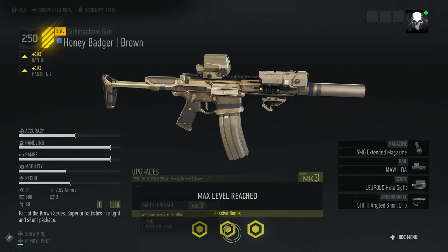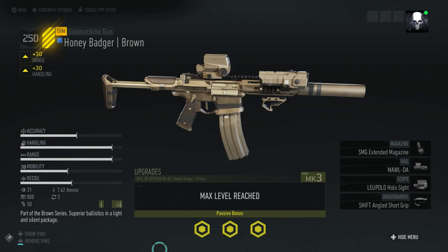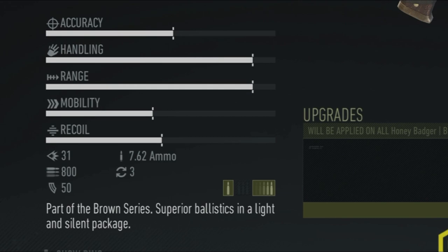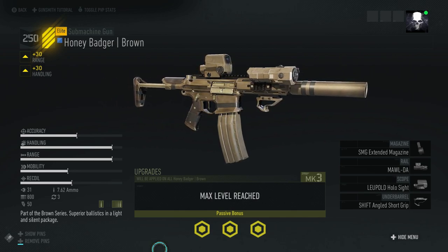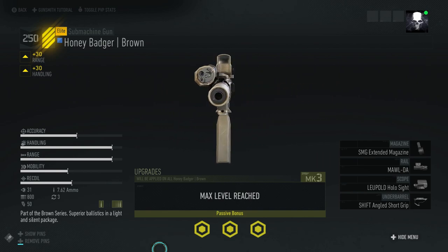On this one I have range and handling. Those are two of my favorite perks — handling and damage to drones. I love having those on my weapons. Anyway, this is just testing to see how the weapon feels. So: 800 RPM — the M4A1 is 850 if I'm not mistaken — 850 round mag, 7.62 ammo, and a three-second reload. That's a long time for this little gun; it should have been two seconds.